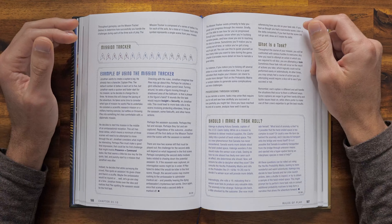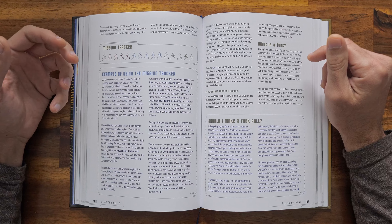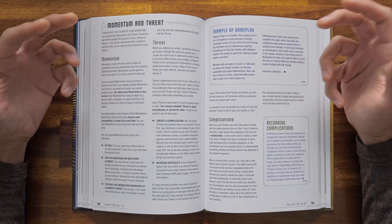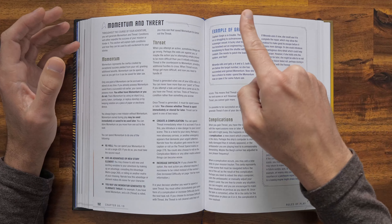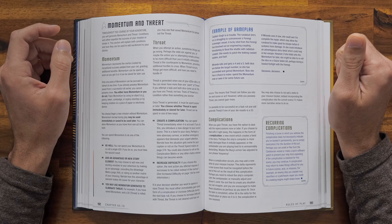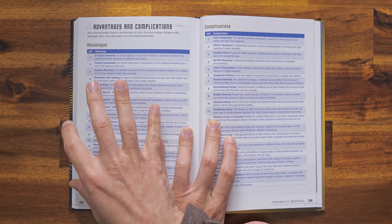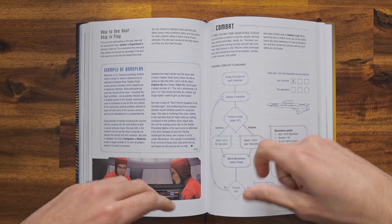The book recommends using a three-act structure with five scenes per act, though as you get used to the game you'll probably stray from this. Scenes can be anything from a change of scenery to a task requiring a roll. Momentum makes a comeback here in a condensed format — you can only hold a maximum of one momentum. You can bank it for later, but you only get one, so you might as well use it. You can also roll a maximum of 2d20s and spend momentum to re-roll one of them, but you can't spend momentum to purchase extra dice like in other 2D20 games. Momentum can also be spent to remove a threat or gain an advantage, though the advantage table results can be quite broad and may not always fit your situation.